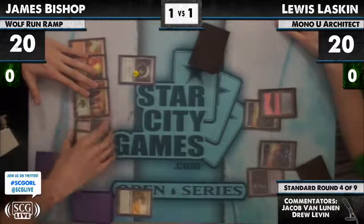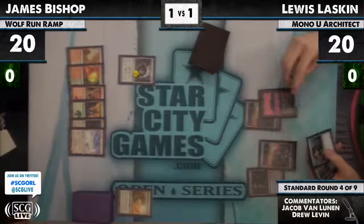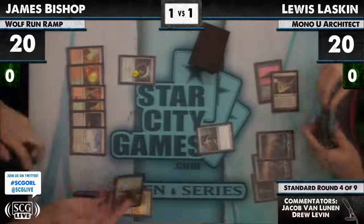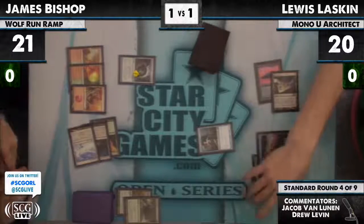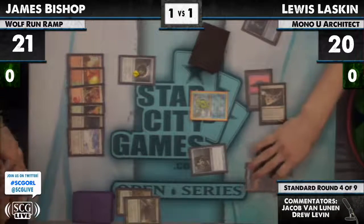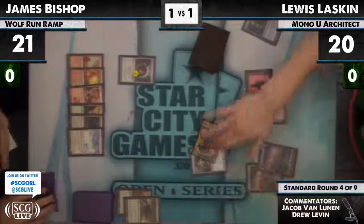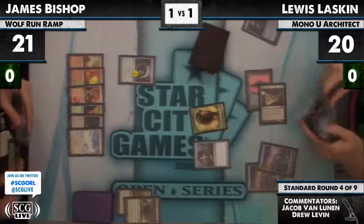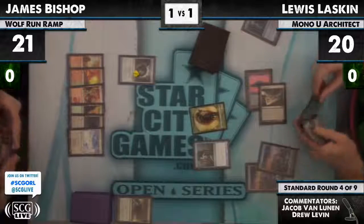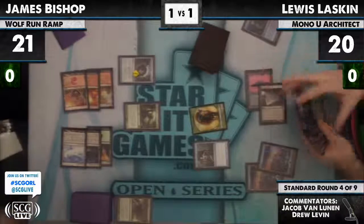Lou has a Dissipate in hand — so all that waiting for nothing. Lou draws a Phyrexian Metamorph; that's actually one of the better draws he can get here. He definitely needs to start getting things going because at some point he can get Inkmoth Nexus Wolf Run'd. James casts Beast Within on his Black source, and Gyarados comes out — then goes back into his Pokéball. A Beast Token comes out to play, but the judge told him to choose a different one.